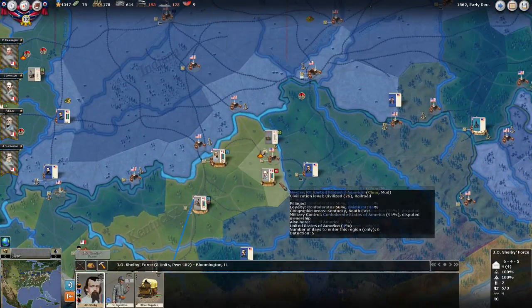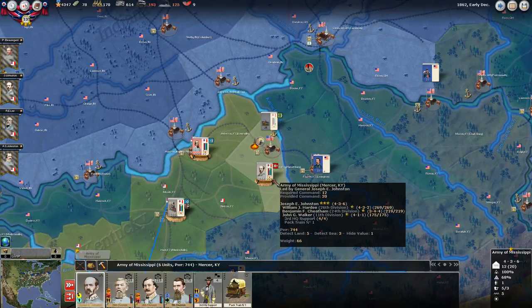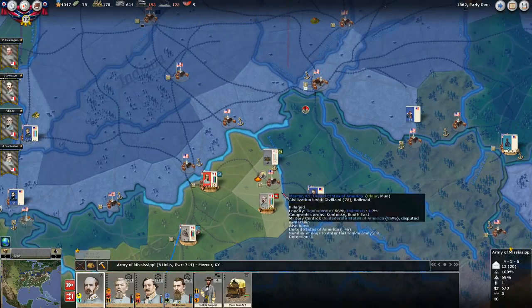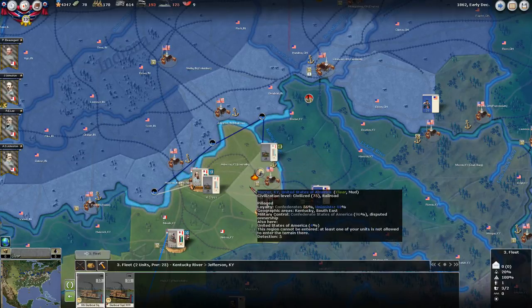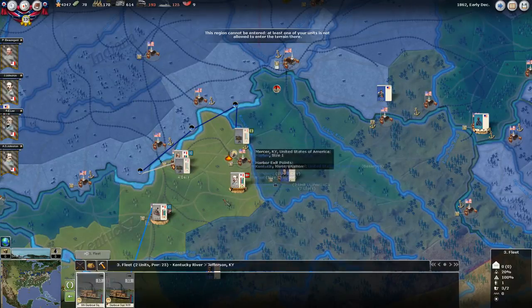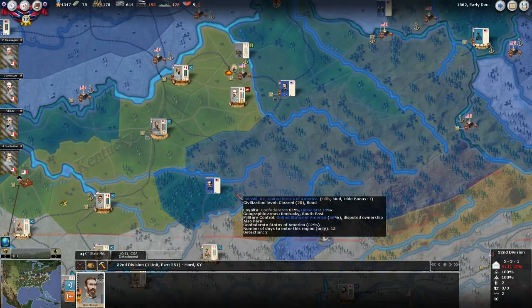Not a whole lot else going on here. I'm trying to take Mercer, Kentucky - this has been insane, I think I've been besieging this for like six months. We did give Grant a weapon previously, so hopefully now that that's been done, I need to send him in. Actually, I'm going to keep him one more turn - hopefully I can finally seize that and deal with it.